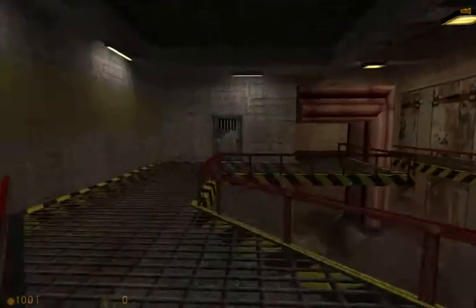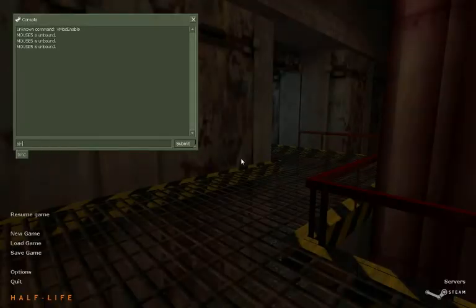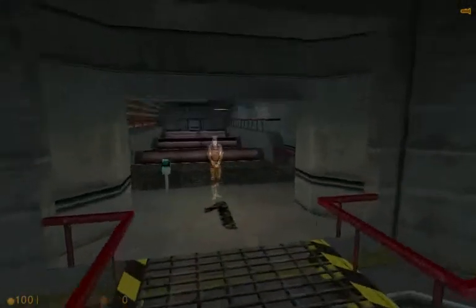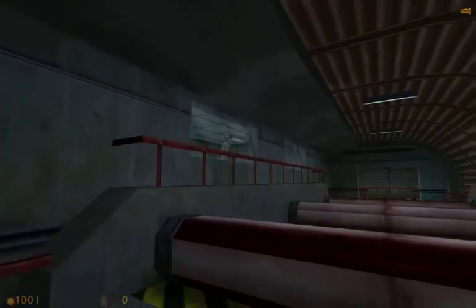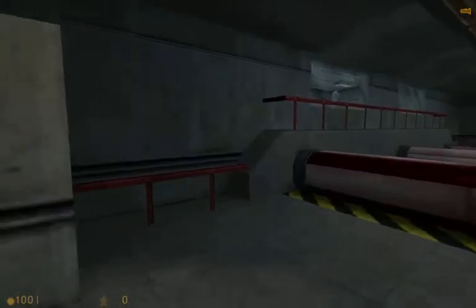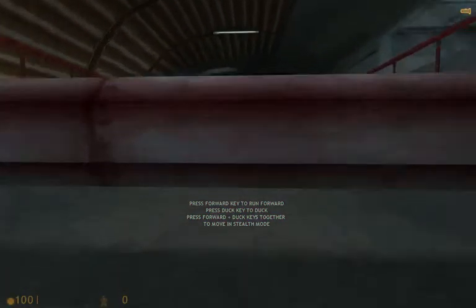I'm just going to speedrun this course because it's annoying. But first, bind mouse5 plus jump, bind mouse4 plus duck. Great. The first move we will practice in the hazard course... I don't care.